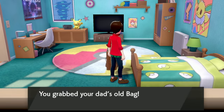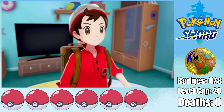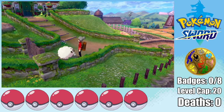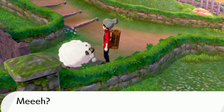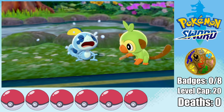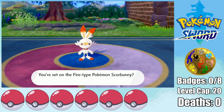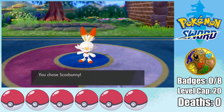You grabbed your dad's old bag! Excuse me, what? Oh, you meant the suitcase? That's actually a way better way to start a Pokemon game. What do you think of my outfit, Wooloo? It's not my fault that my mom dresses me like an acorn. Anyway, despite our wardrobe malfunction, it's time to pick our starter, and since none of them evolves into a fighting type or is good against a fighting type, it really doesn't matter who he picks, so I pick Scorbunny.